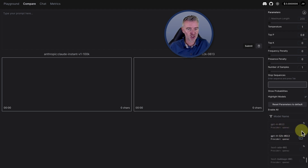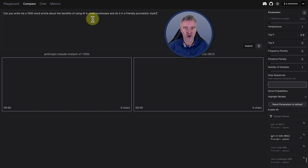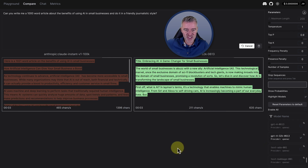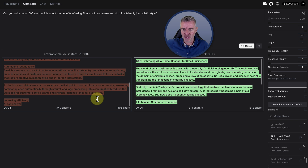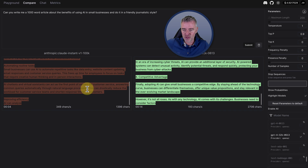So if you wanted to, you can test two of them together and just put your prompt in here to see how good they are at actually doing what you want. Let's just try something real quick: 'Can you write me a 1,000 word article about the benefits of using AI in small businesses and do it in a friendly journalistic style?' Then we just click submit and watch the magic happen — and they're off. You can see the rate that they're actually producing the content, with a little timer showing how long it takes.